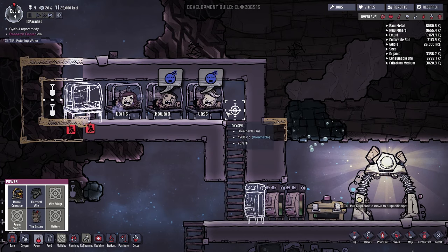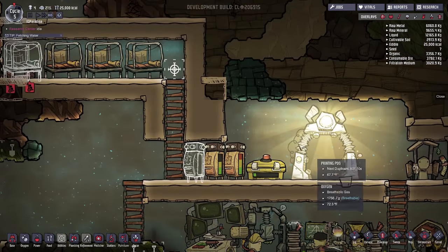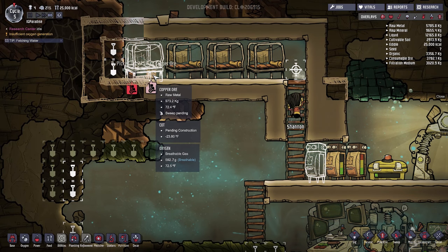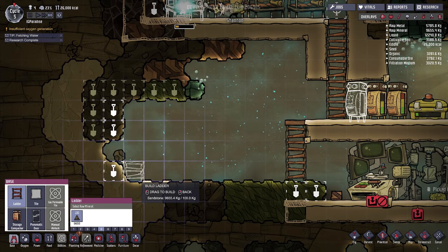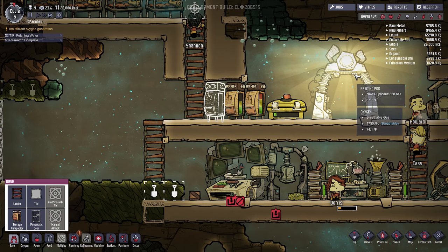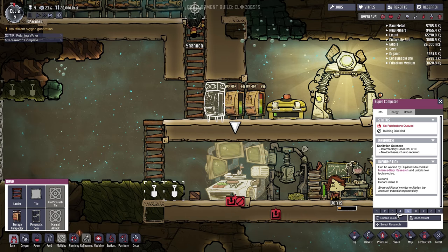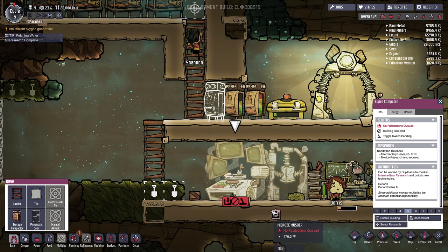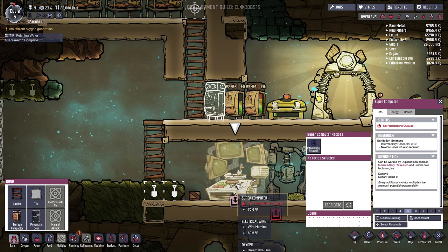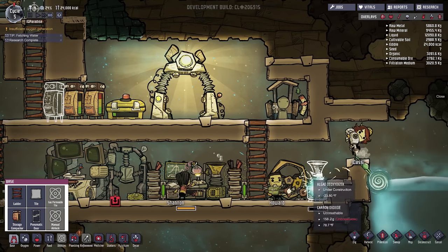We don't have the bed yet — they would automatically do it. Back to work everyone! We need to construct that last cot. Let's build a ladder up here so we can dig some of this stuff. Did we get research? We did — yes! So now we can do the big stuff. Enable it — yes, we'll turn it on. Now we can do intermediate research and fabricate. Let's do it, this is awesome! This is going to be connected to power.